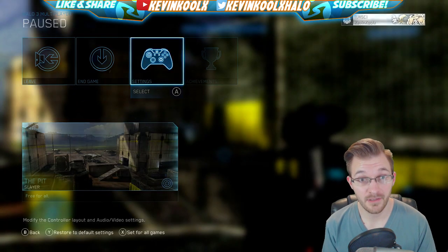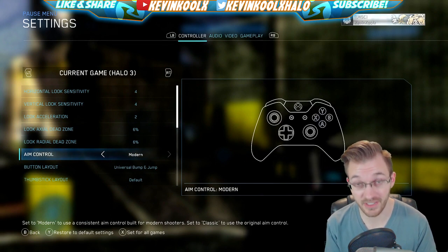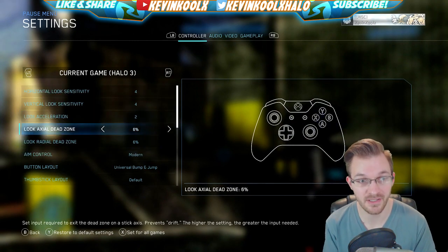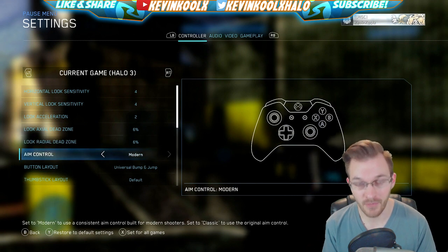So how do you find these aiming mechanics? You go to your settings and scroll down to aim — modern control settings. I moved the camera over so you can clearly see the menu. You've got your horizontal, your vertical, your look acceleration, axial dead zone, radial dead zone, and then your modern aiming controls.